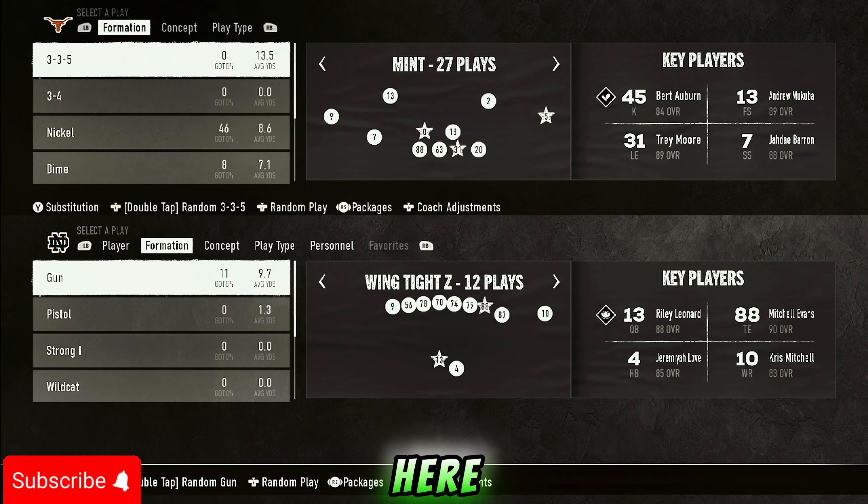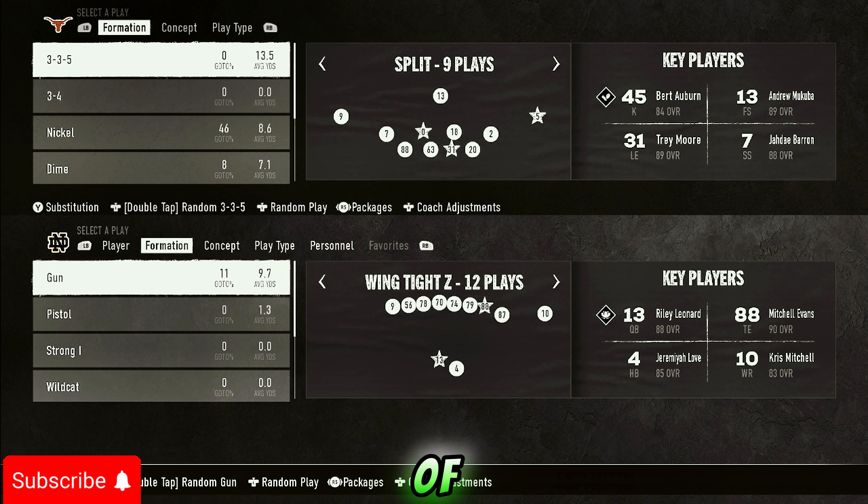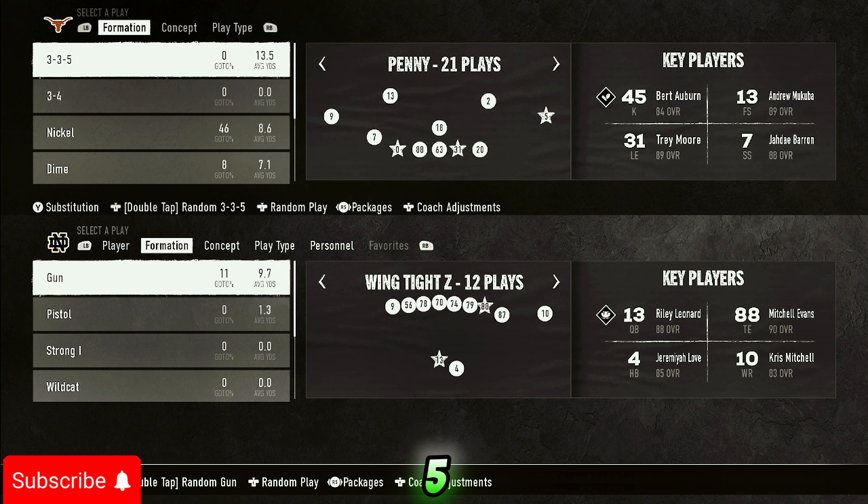Right here we are in the 3-3-5 Tight defensive playbook, and in my opinion it's the best one you need to be using right now. The formation you want to use out of this playbook is called 3-3-5 Penny — in my opinion it's the easiest and fastest blitz you can set up, even if you just started playing this game.